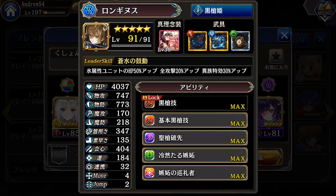First, her leader skill: it gives all warrior units HP plus 50%, piercing damage plus 20%, and initial damage against eldritch monsters plus 30%.